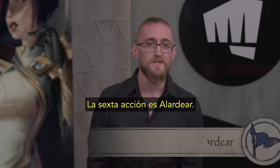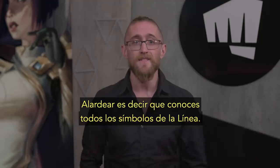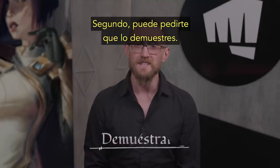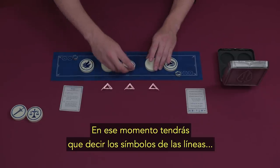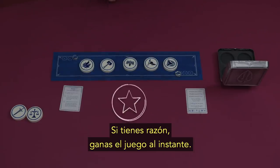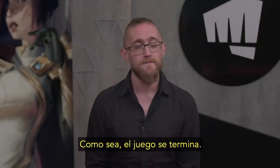The sixth action is Boast. When you boast, tell your opponent that you know the entire line. They now have three choices. First, they can say 'I believe you.' If they do, you score one point and play continues as normal. Second, they can say 'prove it.' Now you have to correctly name every hidden stone in the line one at a time in any order, revealing them as you go. If you get them all right, you immediately win the game. If you get even one wrong, your opponent wins. Either way, game over.